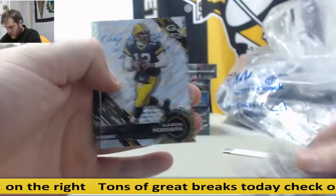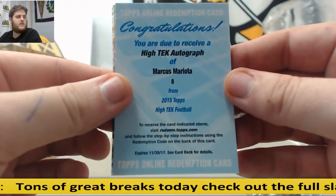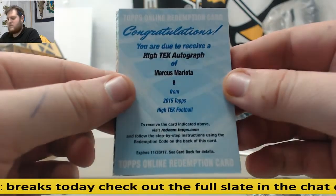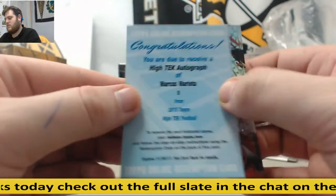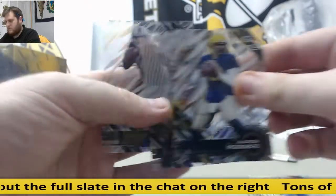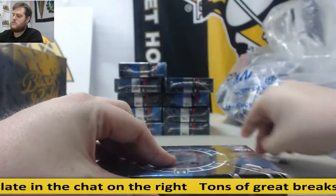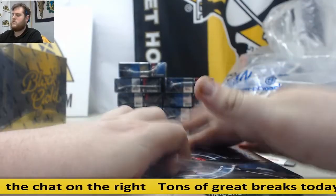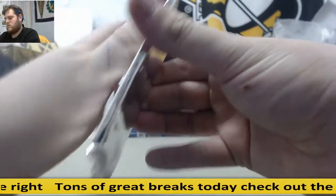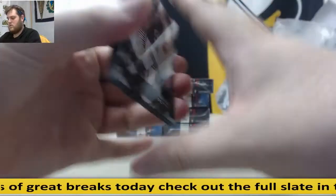Emmett Smith out of 99. Rogers — nice hit. High-Tech auto for the Titans: Marcus Mariota — nice, nice redemption right there. Marcus Mariota again. Duke Johnson, Sammy Watkins, Rogers, Matthews, Carr, Petty.